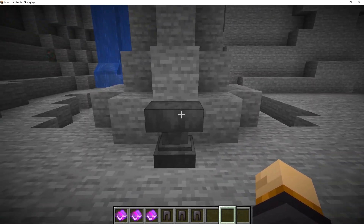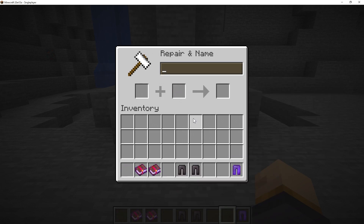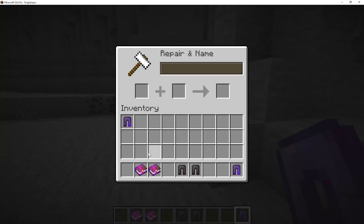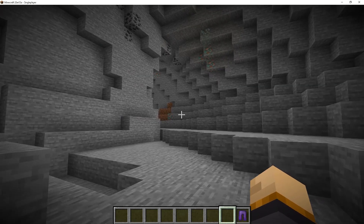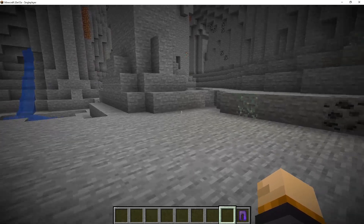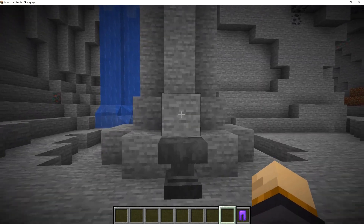A brand new enchantment was added this week called Swift Sneak. It was originally intended for boots in the experimental snapshot, but they changed it to leggings — making it the first ever enchantment specifically for leggings. Swift Sneak levels 1, 2, and 3 each allow you to sneak progressively faster. This enchantment will be most useful in the deep dark where you'll be sneaking to avoid shriekers and the warden. You'll find it in ancient cities, but since ancient cities aren't in the snapshot yet there's currently no way to obtain it.